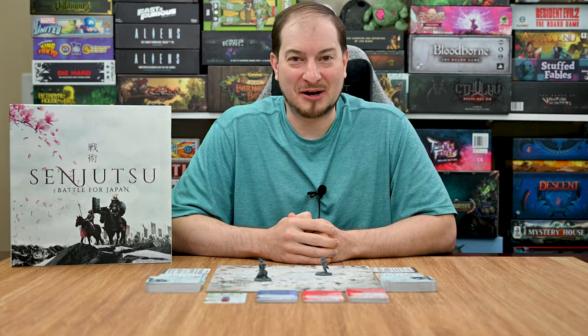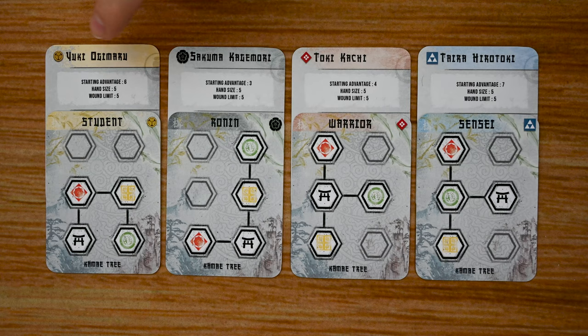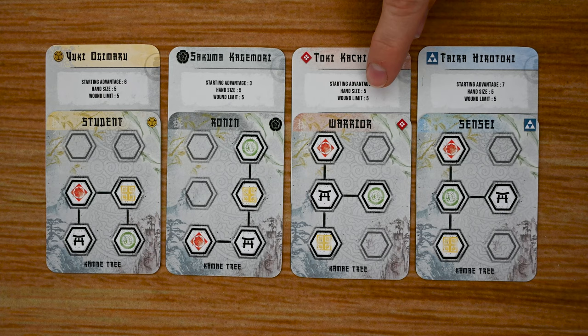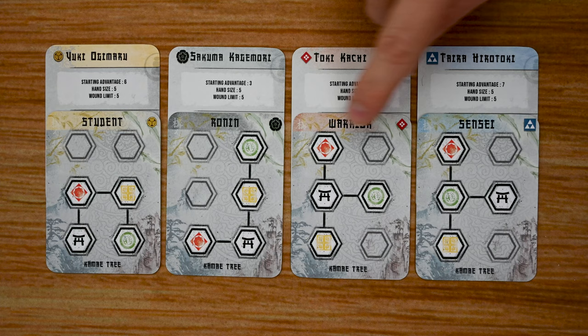The first thing I'm going to go over is the Kami console. Each player at the beginning of the game chooses a Kami they want to play as, which includes the Student, Ronin, Warrior, and Sensei, among others included in the core game. Each one lists your starting stats, including your starting advantage — which is important when you tie on initiative — your hand size limit, and the number of wounds your character can take.